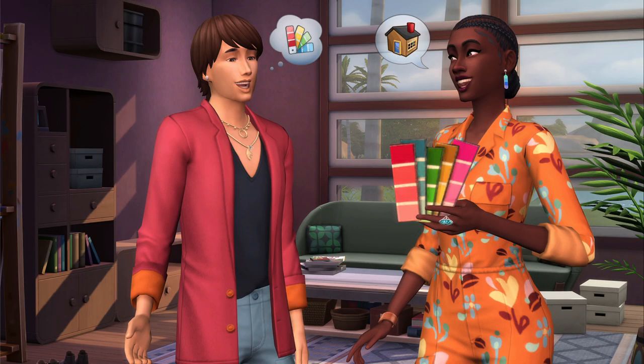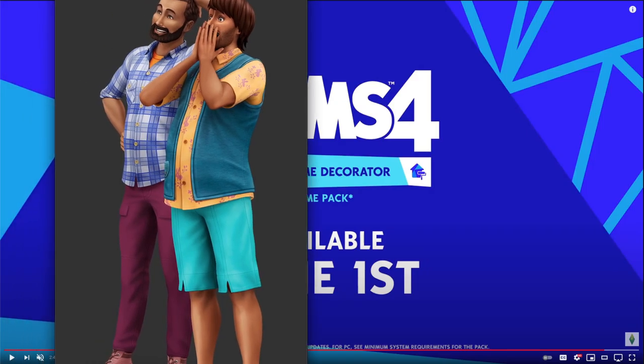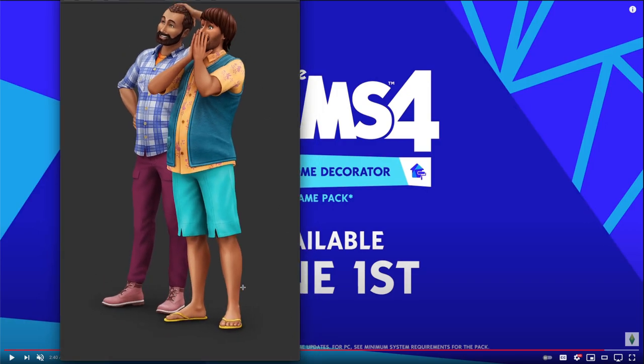We've got some more CAS stuff — I love this necklace, it's giving me BTS vibes. I do like this jacket and the tucked-in shirt; those seem like new items and I like this style. Is this a new haircut? This one's not so bad — this one is gorgeous, I love it. And again, this outfit... did the Sims team dress themselves? Is this what they wear? This outfit over here is cool though — it just looks like what a normal person would wear. I love the shoes. But this other one — I mean, I guess people do dress in different funky ways.